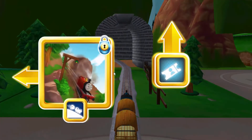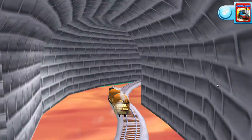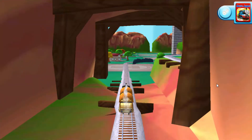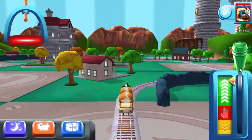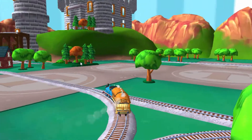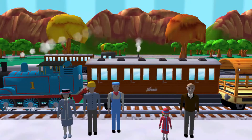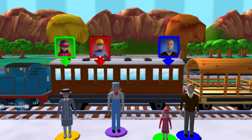Left leads to the boulder cliffs. This adventure, we're almost at the town square. Right leads to the haunted. We're almost at the town square. Help the passengers get into the carriage. Drag each of them to the square with the matching colour. Great!